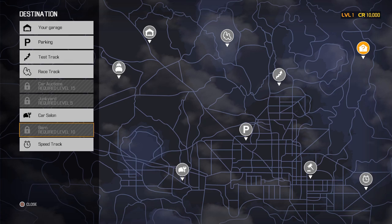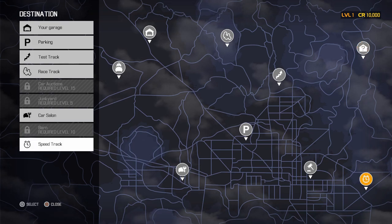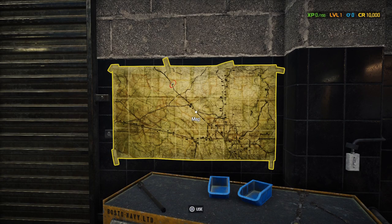Car Salon is where you go to purchase a brand new car. Barns require level 10 — this is where you go into a barn, look at old cars that have been sitting for a while, dig through rubbish and storage containers, find some parts, and decide what you want to bring home. Speed Track is another place to test your cars once you get one running.